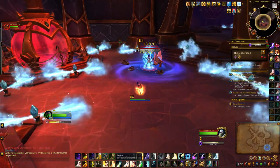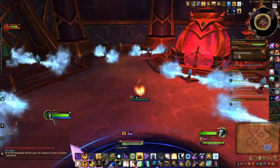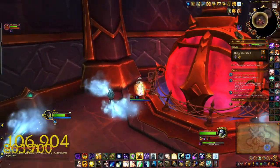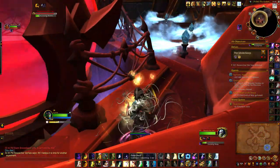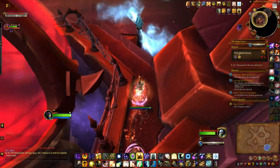She has two other abilities. Rend Void is the one that she casts first — that one's okay. But the one you have to look out for is the one she casts pretty much straight after that: Encasing Webs. That is the one you need to line of sight, otherwise you'll be taking a lot of damage.